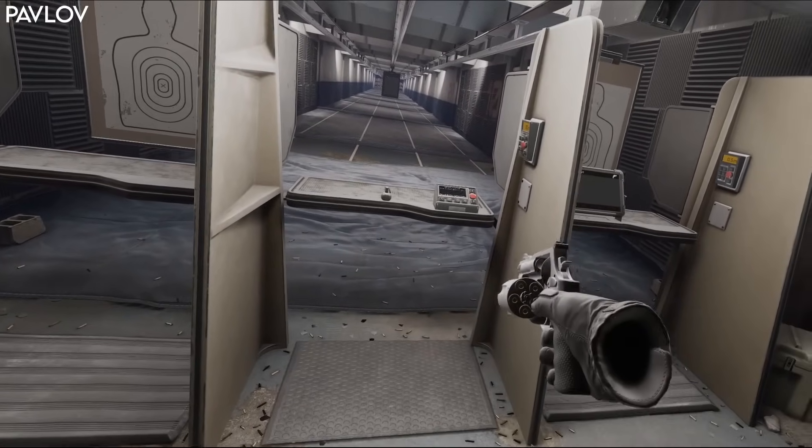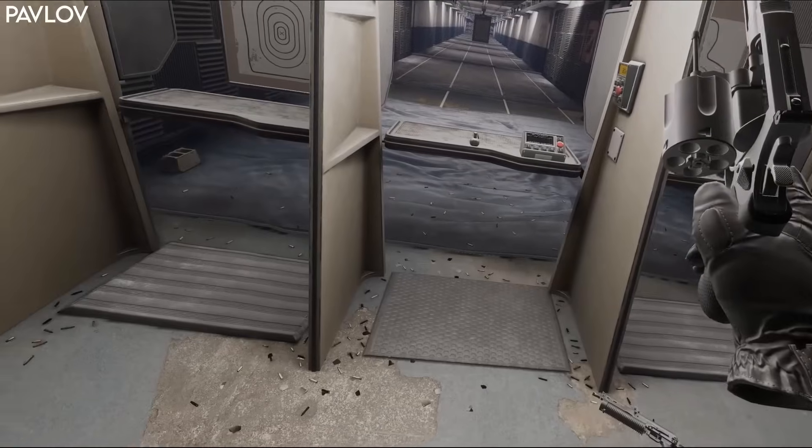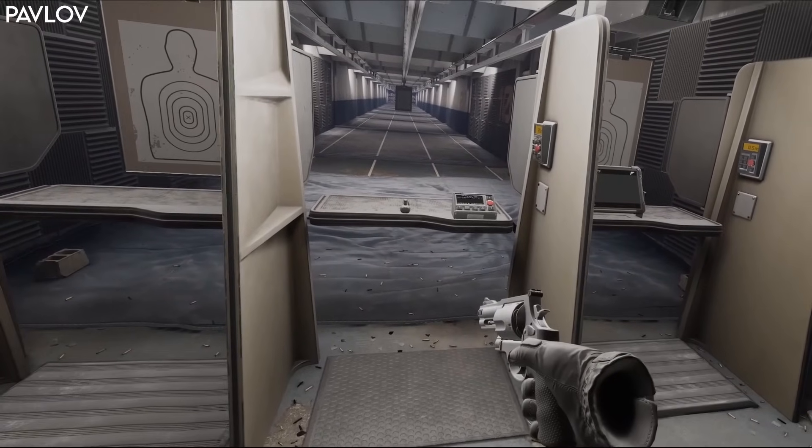You've got the revolver with a drum which is ejected, then a new one slots in. We already know how well revolvers work in VR: open the cylinder, tilt back to empty, slot in a new clip, then flick your wrist to close.